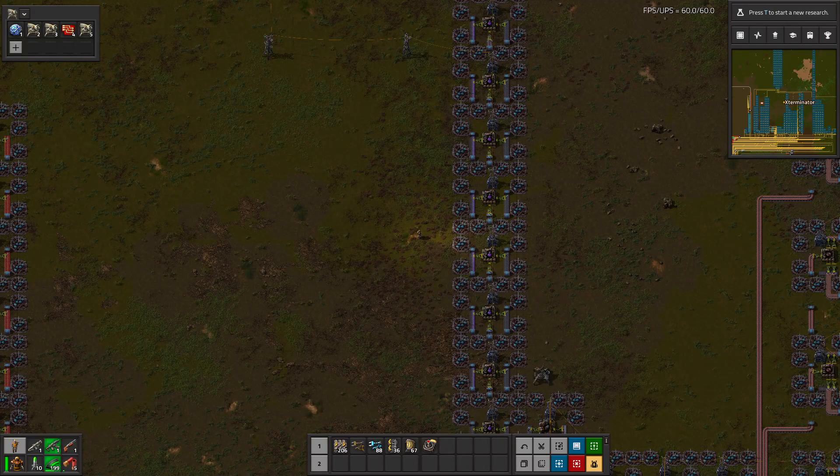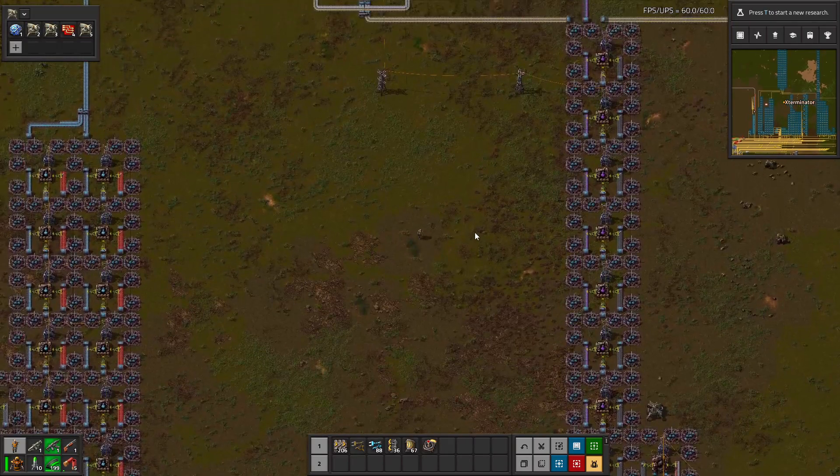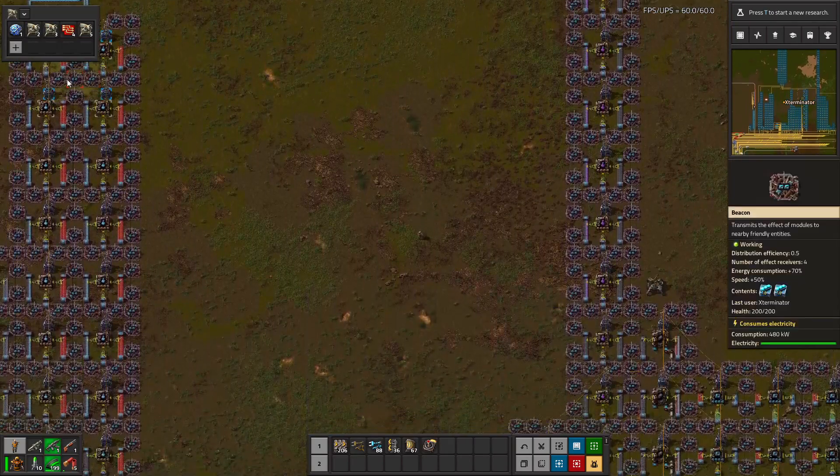It does kind of remind me of a few things that you might see in an RTS game. What this allows you to do is essentially mark sections in your factory or map that you can then easily jump to with a press of a hotkey or by clicking on the shortcuts within the menu for this mod. It's pretty straightforward to use and I think it's super helpful.